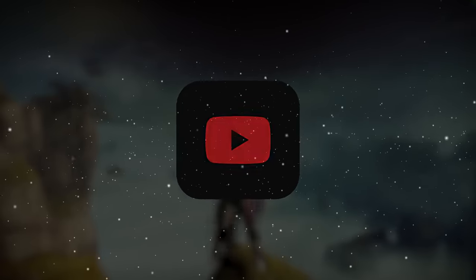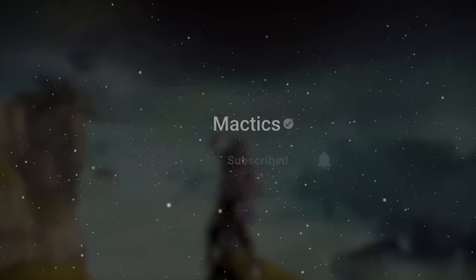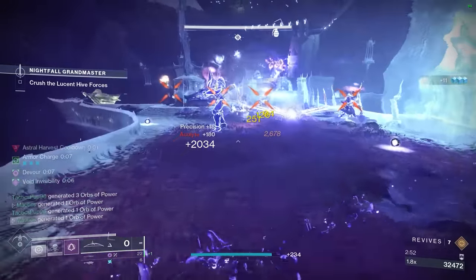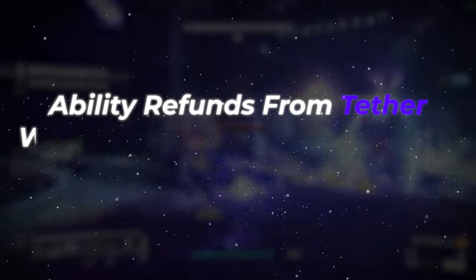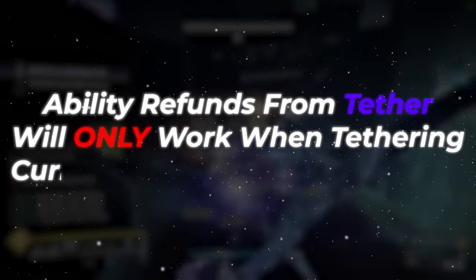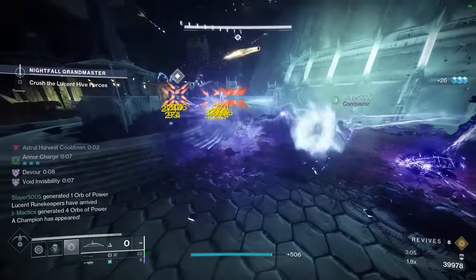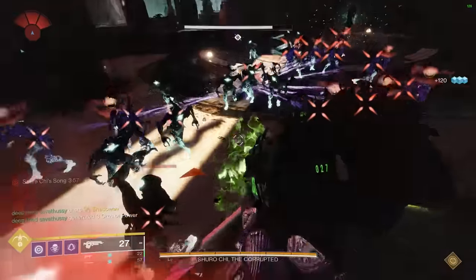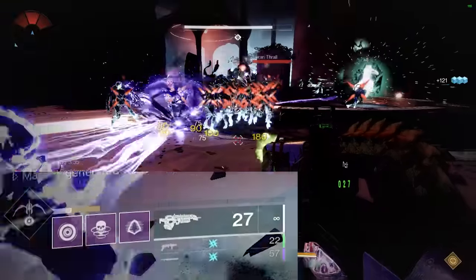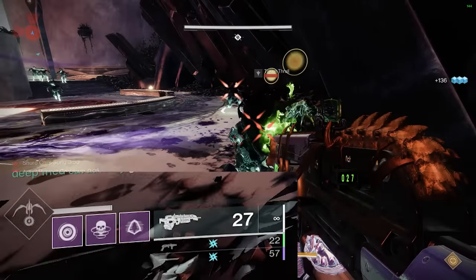Do me a favor and consider hitting those like and subscribe buttons if you didn't know that about Orpheus Rigs before watching this video. Another really important note is that these ability energy refunds will only occur when tethering currently untethered enemies. So if you have a teammate also running tether, or if you get your super back before your first tether leaves the field, be sure to fire your super at a pack of currently untethered enemies, as re-tethering already tethered mobs will not refund any ability energy.